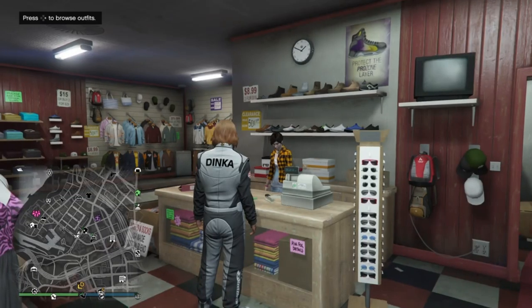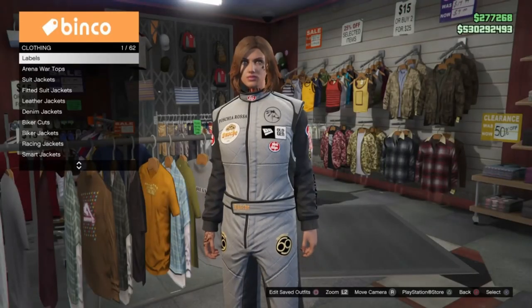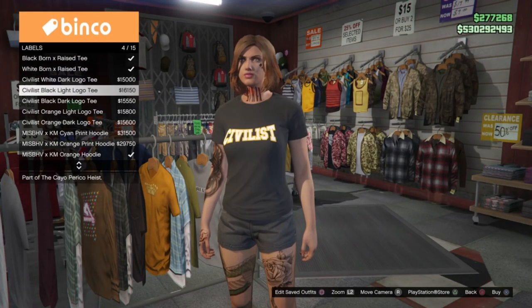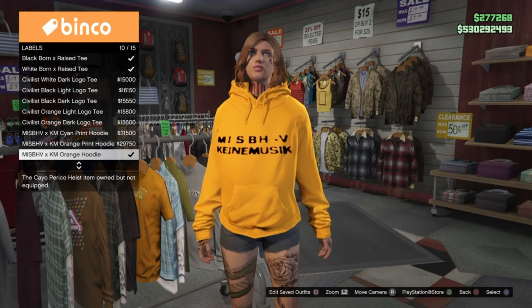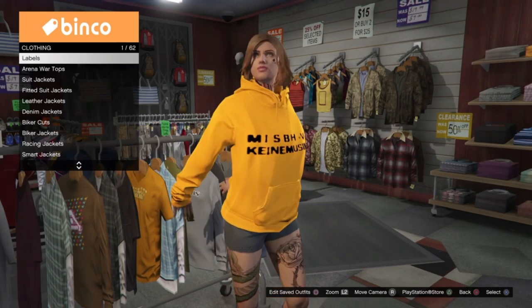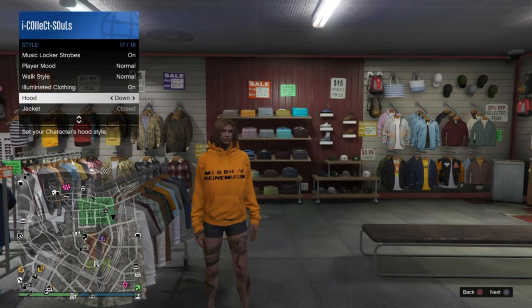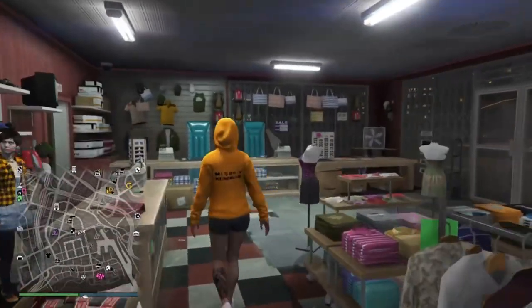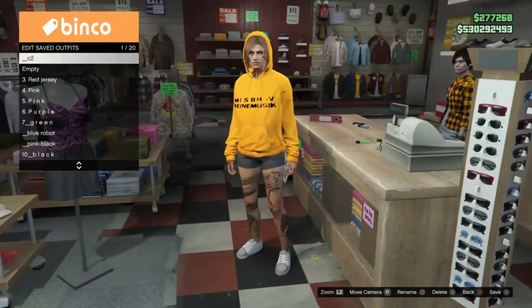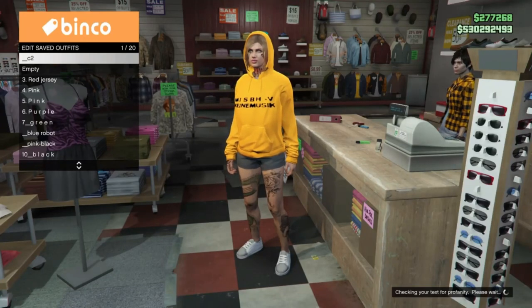Once you've got that saved, we are going to head over to the tops and we are going to go into labels. Inside labels we are going to select the Misbehave XKM orange hoodie — I think it's the only orange hoodie in labels, so just the orange one. Then we are going to open up the interaction menu and set the hood to up. The hood has to be up otherwise it's not going to work. So we are going to save the orange hoodie with the hood up in our C2 position.